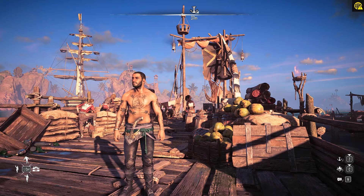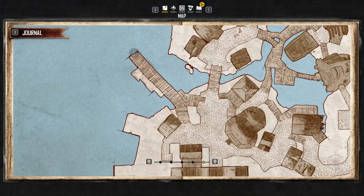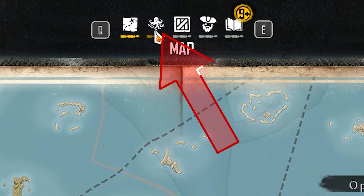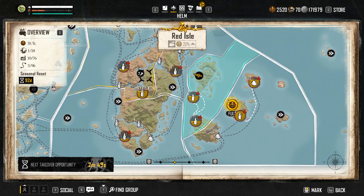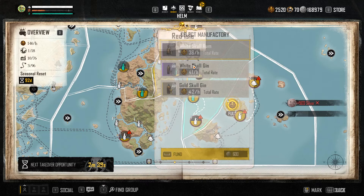I've learned a few tips from you guys thanks to your comments. You can access the Helm Empire without actually having to go to the table. You can just open up the map and from anywhere you can press the Helm button right at the top next to your map, and this will list all of your different factories that are producing things so that you can fund it from anywhere in the world.